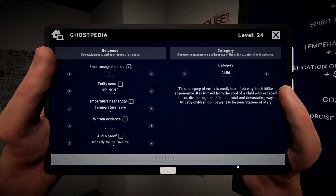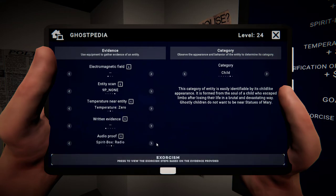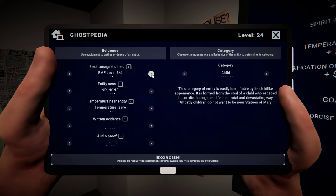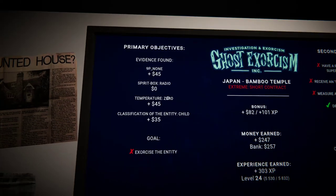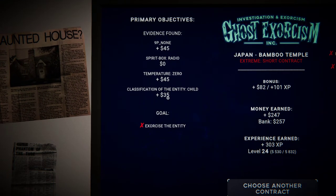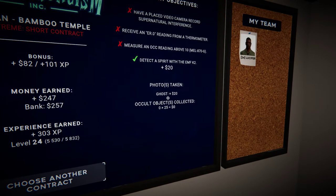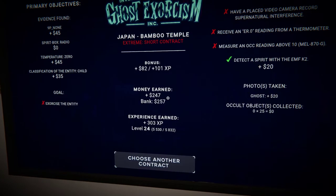Okay, so that is Recite Exorcism Book. EVP is also Exorcism Book. So yeah, Spirit Box Radio — one I've never actually gotten — is actually different. That's the same as EMF5. No, that's shoot the entity with it. So Spirit Box Radio is the same as the revenant's base ability, is what it is. So we got 90 bucks just for the two pieces of evidence we got right, 35 for getting the classification right. So we got 250 out of that. And 20 for the secondary, 20 for a photo. We didn't get any occult objects but they would have been worth 25 each.